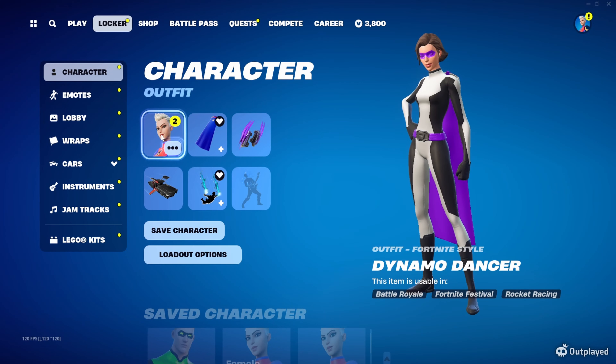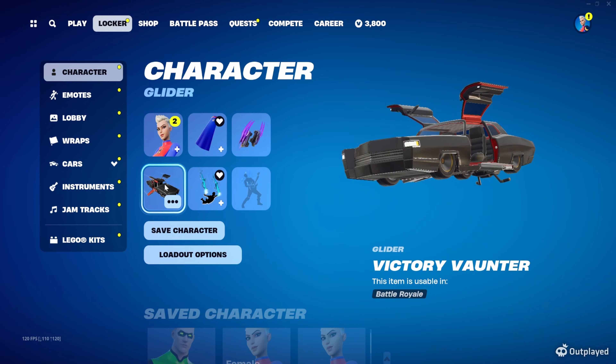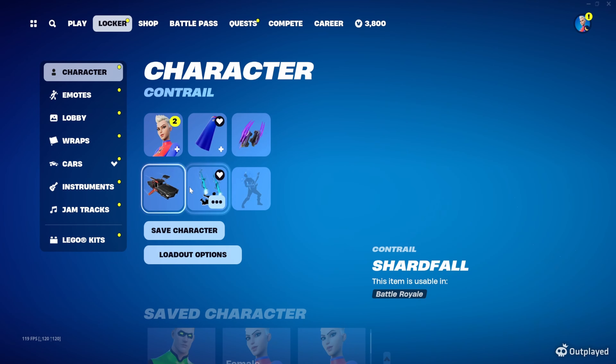I'll save you some time and just show it to you, and then we'll build it together so if you want to stick around for that I can walk you through it. Dynamo Dancer is the skin, Emoti Cape is the back bling, Super Shredder Steel Claws is the pickaxe, the Victory Vaunter is the glider, and the Shardfall is the contrail. There are several different options that work for the pickaxe, glider, and the Shardfall.